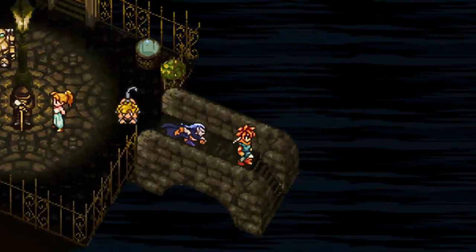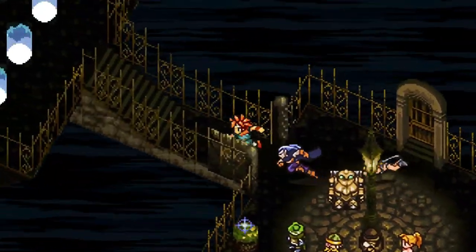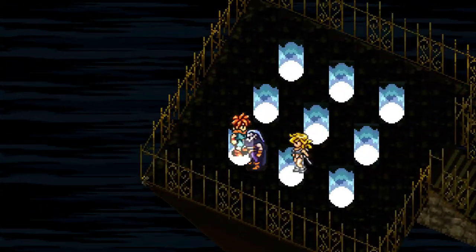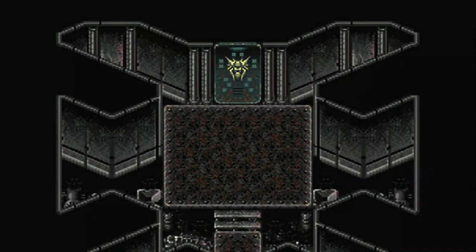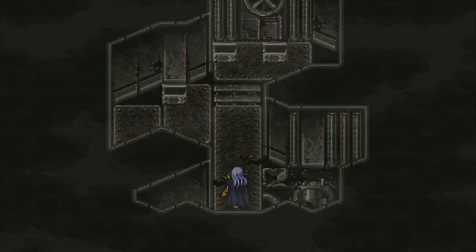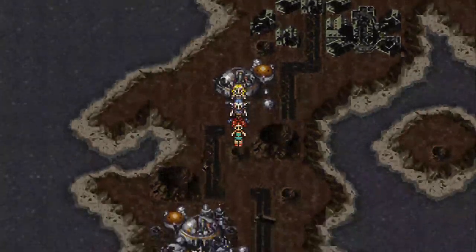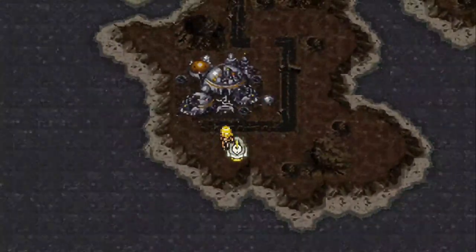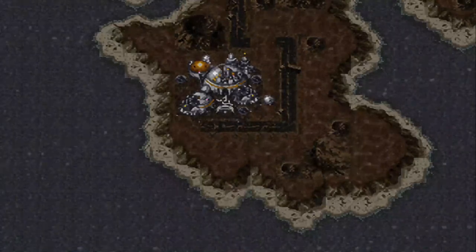Now that we have all the present era chests and the future era doors — which we got a while ago — we already opened those doors on a previous episode. As you can see, everything's empty. That's where we got Ayla's alluring tank top. So, anywho — to the Middle Ages we go.